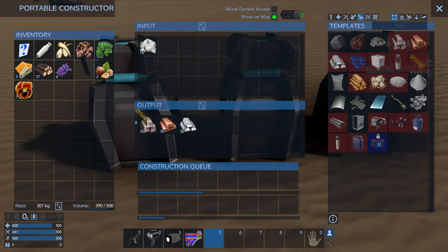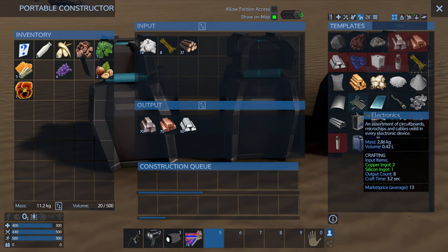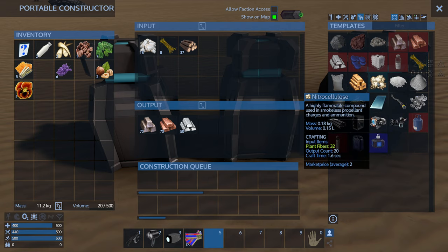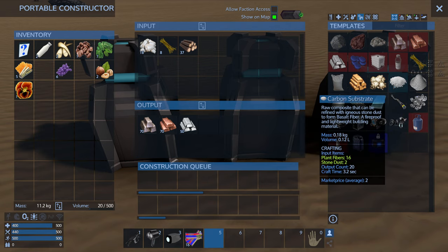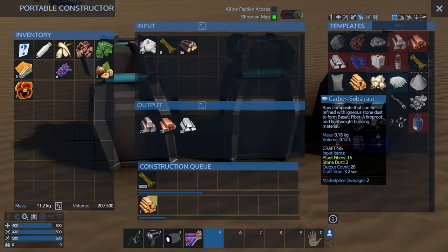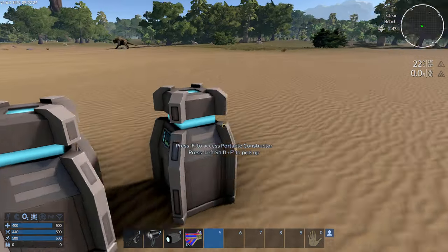We have the rocks there — 70, 70, 50 — we already have almost everything. We just need more rocks and more of this stuff. What we're going to do is make something called carbon substrate: 16 plant fibers and 2 stone dust. That's a lot of carbon substrate. Output is 20 — oh, maybe this won't be an issue. Let's just do all the plant fibers first and get whatever we can out of that.